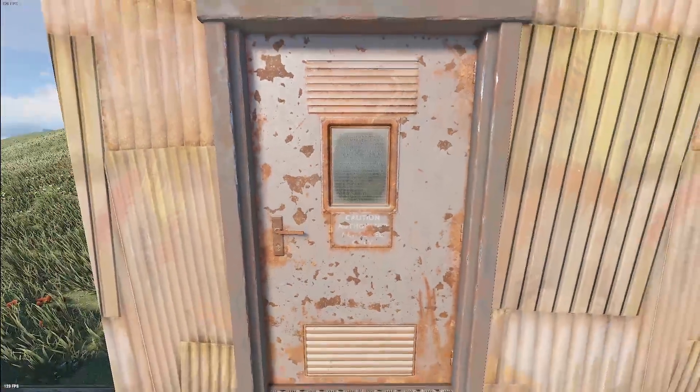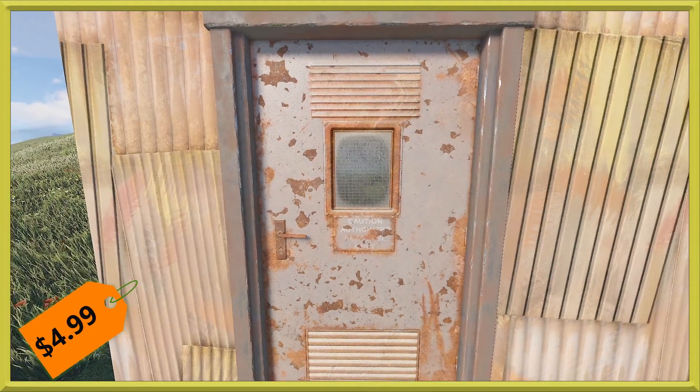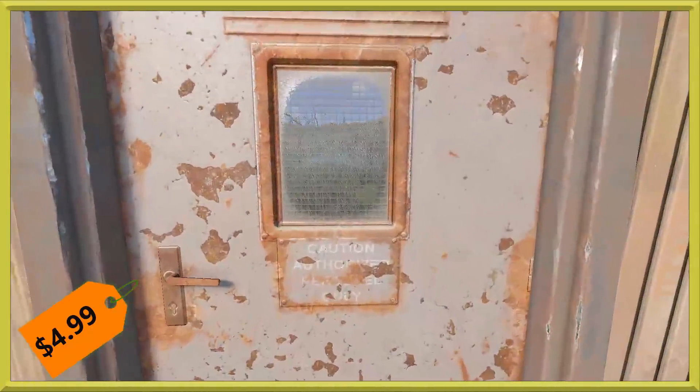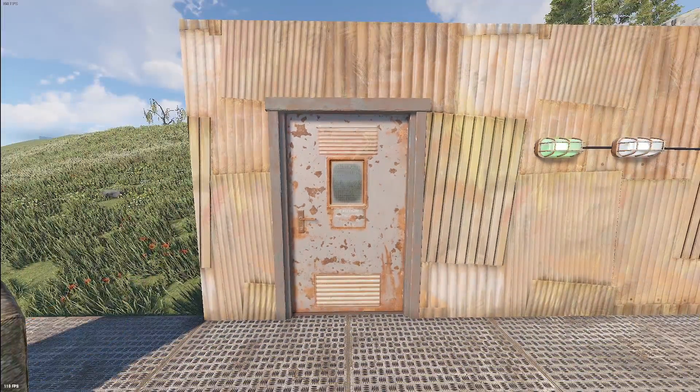Next, we've got the industrial door. A lot of people were upset about the Twitch drop one — if they missed it, it's not fair and they don't have a door you can look out of. Well, this is a sheet metal door skin and you can look out of it. You can pick up your very own for $4.99.